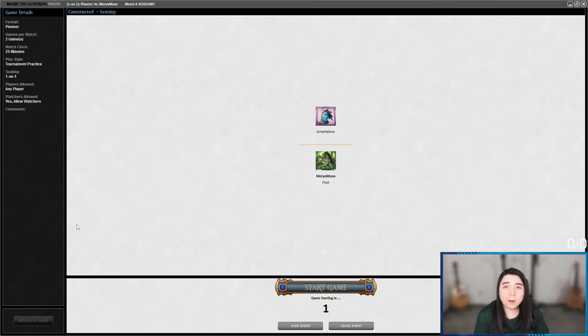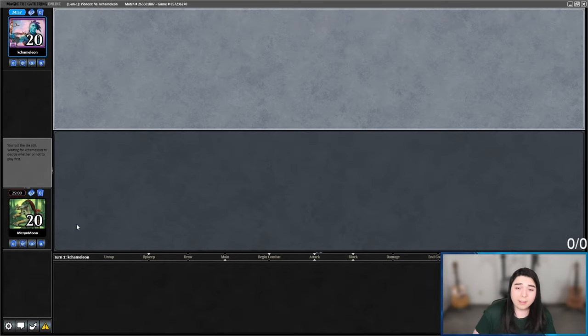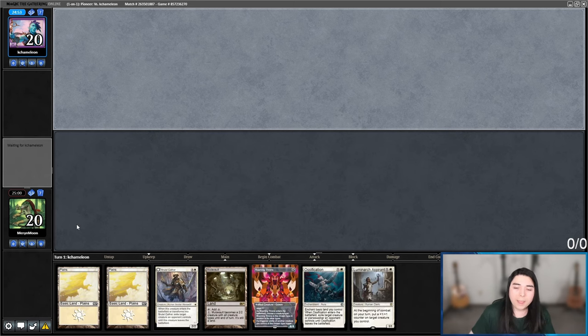There were other humans with cool triggered abilities I couldn't fit in — like Boros Elite and Hada Freeblade, which have battalion. Hada Freeblade makes a 1/1 human or soldier token, and Boros Elite gets +2/+2, so imagine that being doubled up for +4/+4. But I felt that was too late in the game — Roaming Throne is a four-drop, so the battalion payoff would come too late.